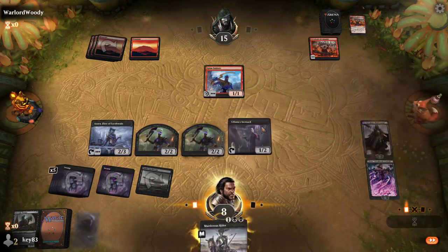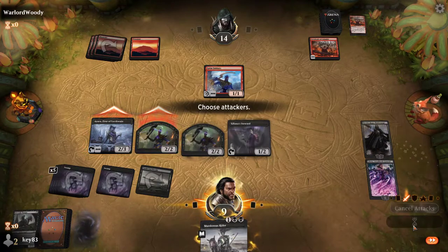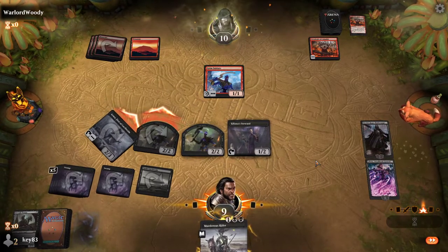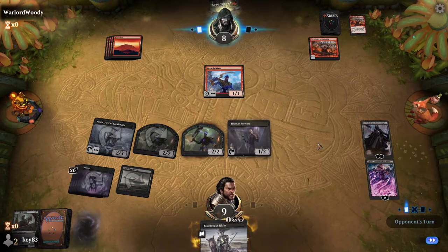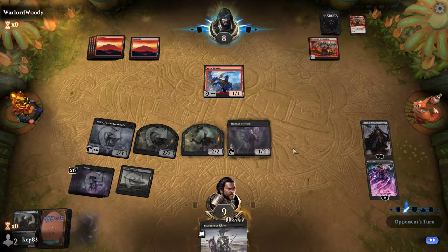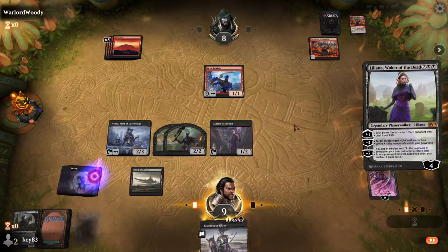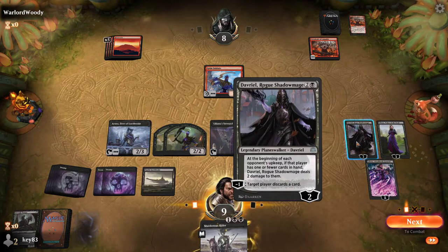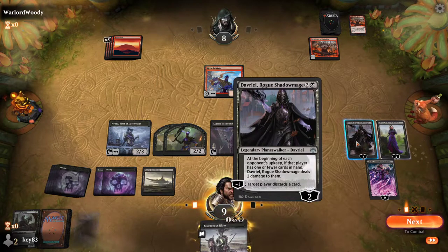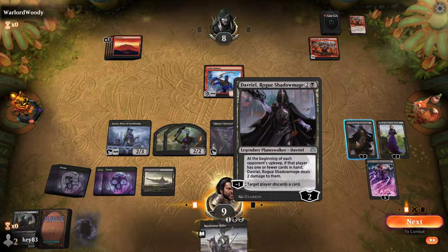I managed to survive the onslaught of a red deck. Yeah, you've won this now. Just to prove it — another mountain. Because of the life gain, there's no way I'll be able to come back around. And then it's worse, because these are essentially two versions of The Rack: Shrieking Affliction — at the beginning of an opponent's upkeep, if that player has one or fewer cards in hand, Davriel deals two damage to them. That's basically Shrieking Affliction but one less damage.